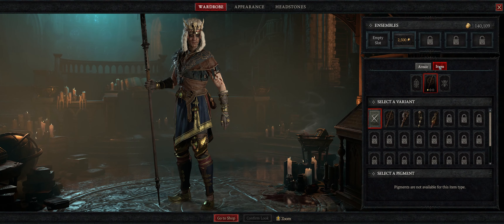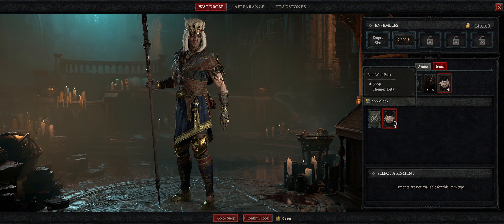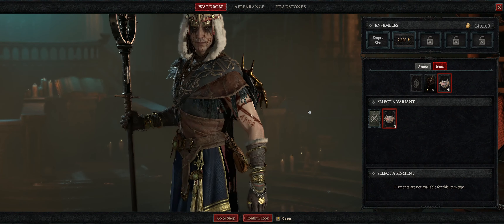You can go right into your wardrobe — go to items, and there's this back trophy. By default it just looks empty, so I just didn't think I had anything. When you click on it, you actually get the little menu down here, and that's where you can get your little wolf buddy. Yeah, it's pretty awesome.